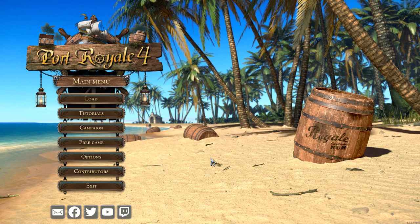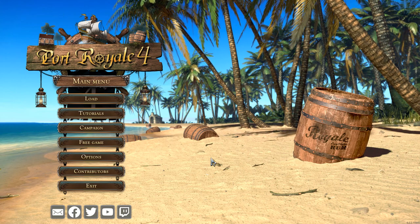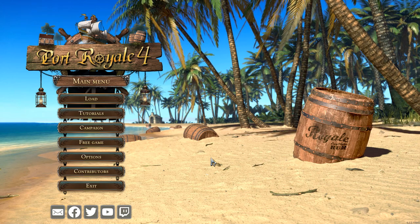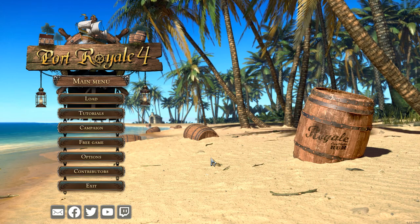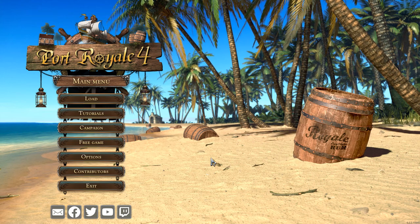You will choose a leader from one of the four major colonial nations — England, France, Spain, and the Netherlands — and with that leader you will establish trade routes, build up production chains, maybe engage in a little bit of piracy, and ultimately make a load of money in the Caribbean.